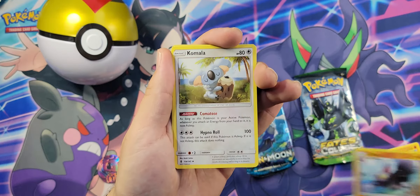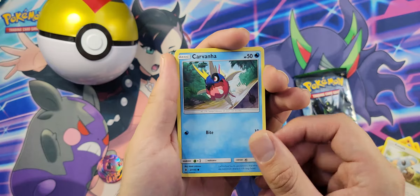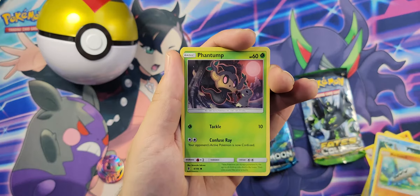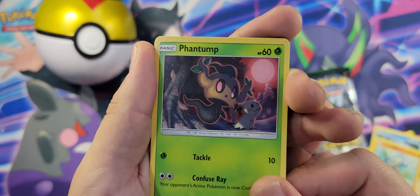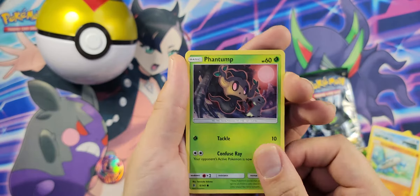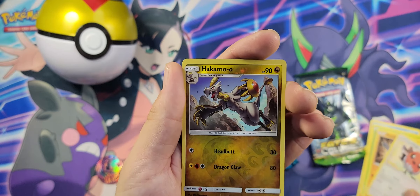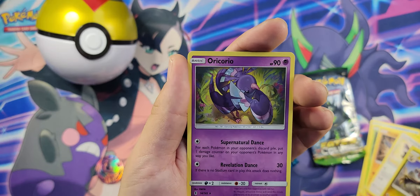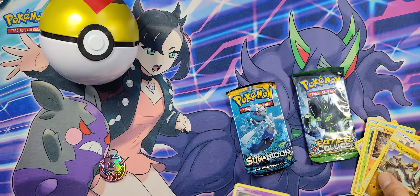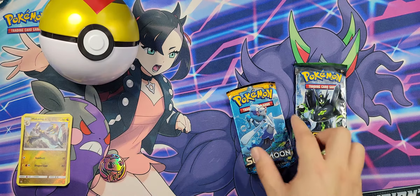We got Machoke, Gliscor, Komala, Carvana, Barboach, Phantom, and a nice little Mimikyu right there in the background — very cute. Machoke, Fletchling, Hakamo'o, and Oricorio. Not bad. Not a bad little thing. Go ahead and set those aside.